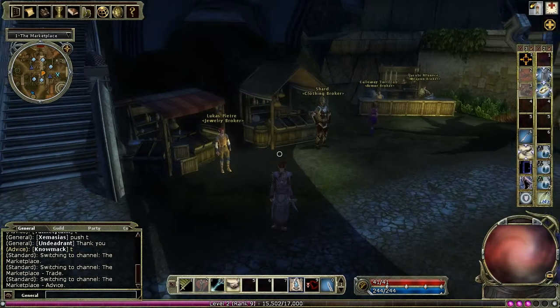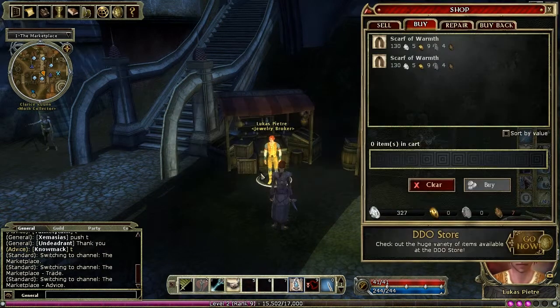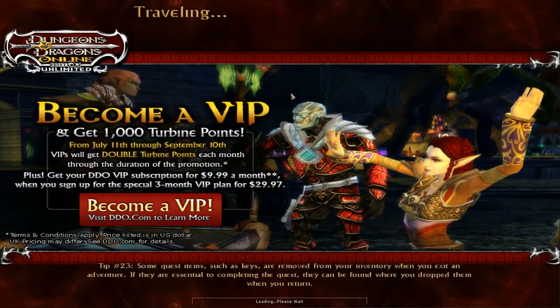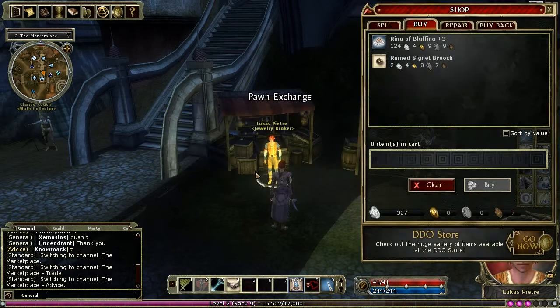Another interesting thing to know about the brokers is that their inventory is different across each instance. To see what I mean, let's have a look at this guy here. See what he's got? A couple of scarves of warmth — not much. Now if we swap to the next instance of the marketplace and check his inventory again, you'll see he's got slightly different items available.